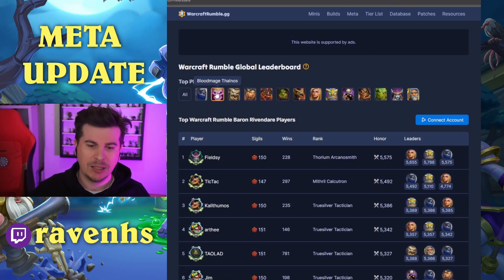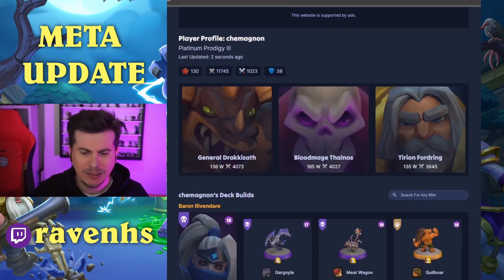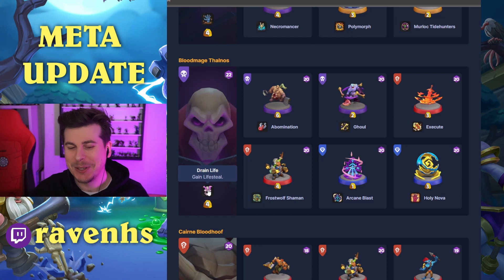Next up, we're going to have a look at what Thalnos has been up to. The highest rated is 4,000 from Chemagnon. Kind of interesting — going for what appears to be a bit of a death ball style. Blood Mage Thalnos with Drain Life, so attacks have Lifesteal, which can be pretty powerful.